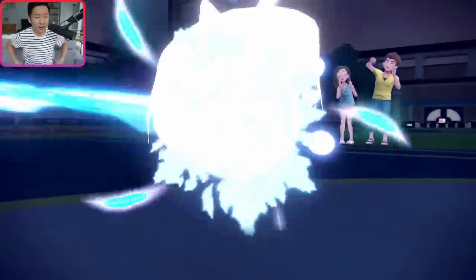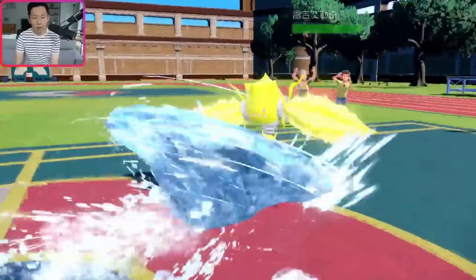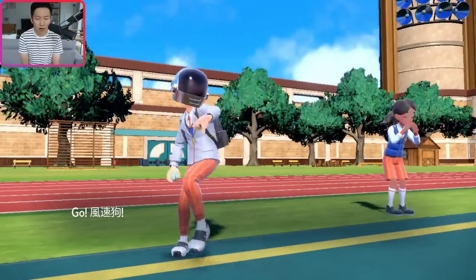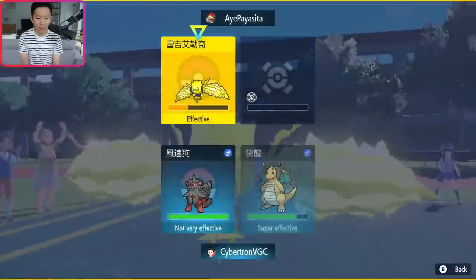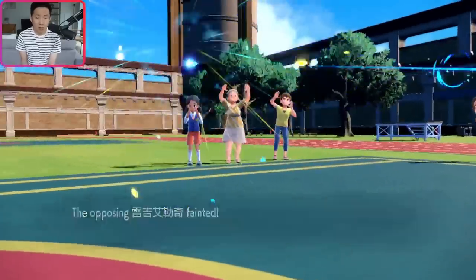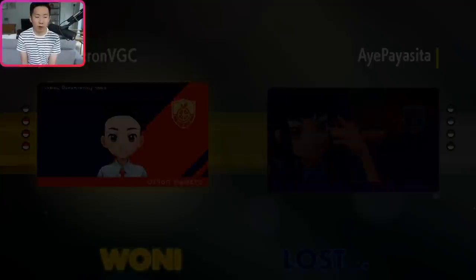Brute Bonnet was amazing in this match — it denied Sacred Sword on turn one, broke Dragonite's Multiscale, and was able to put Dragonite and Urshifu to sleep. Brute Bonnet's usage rate is not very high, but this game showed exactly how anti-meta it can be. I'm glad my gamble to not bring Thundurus paid off here. I just didn't think they would bring Abomasnow and Articuno into this matchup, especially given Hisui Arcanine. Brute Bonnet honestly had the ability to 1v4 defensively into this matchup, which was so nice — and that's the power of Brute Bonnet as an interesting anti-meta Pokemon.